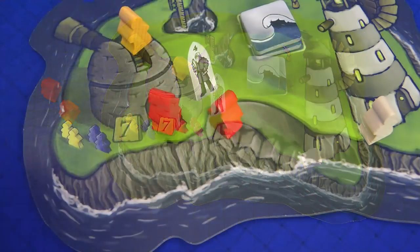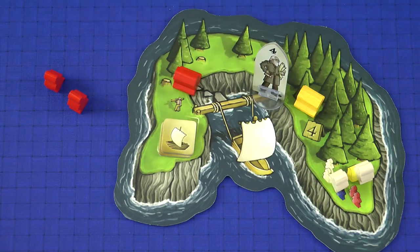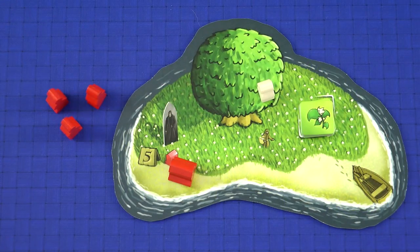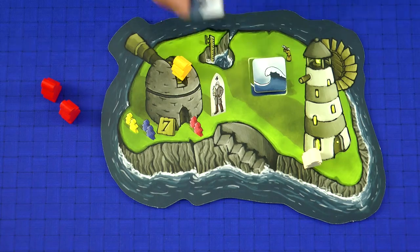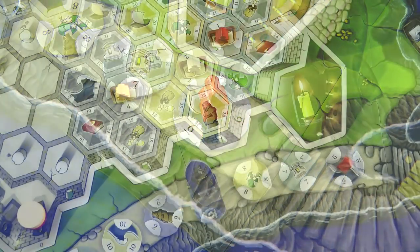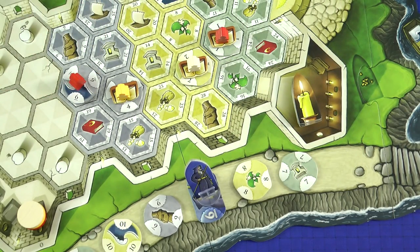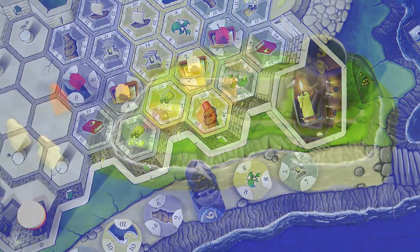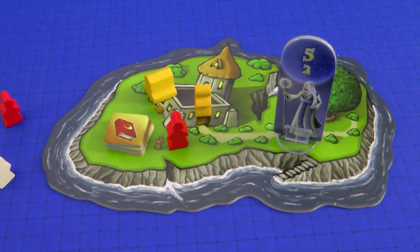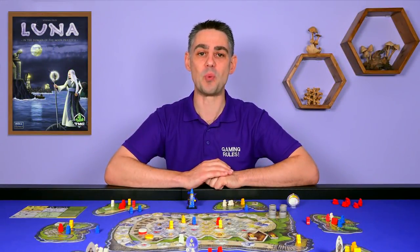You will move them around the seven holy isles that surround the temple and perform various tasks, such as constructing shrines, recruiting additional novices, or gaining favour. You will promote your novices onto the central island and then sanctify them into the temple itself, where they will work diligently generating influence. You can gain additional points by working on the island with the Moon Priestess herself, but you will also lose points if you are near the Apostate. At the end of the game the player with the most influence points wins.